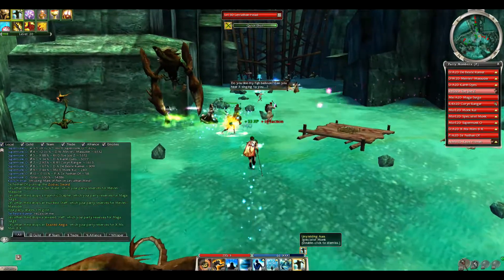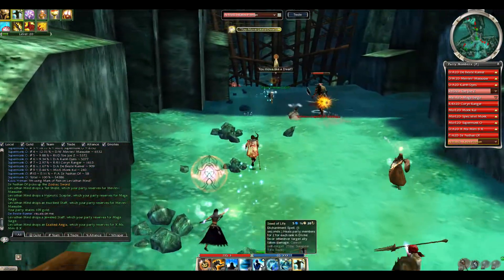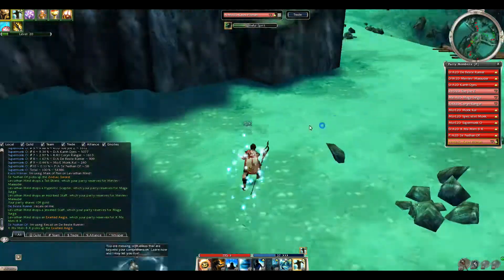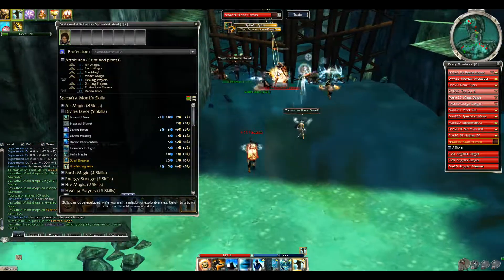Now that we're moving forward with the team, we need to ensure we keep everybody alive, so using the Unyielding Aura res skill is a must. See how I'm going in here to seed the bonder — I got erupted, but I seeded the bonder. See how it's healing the whole party.